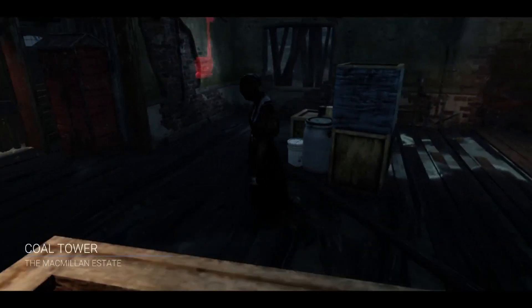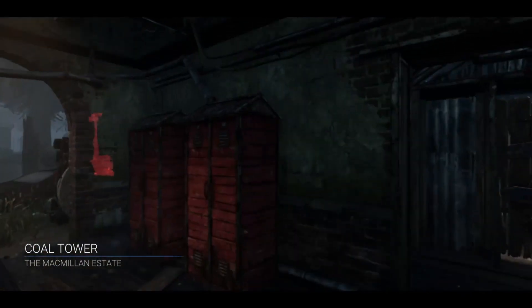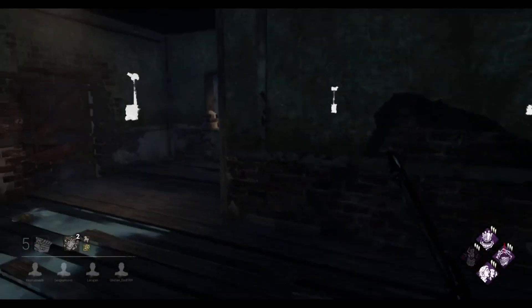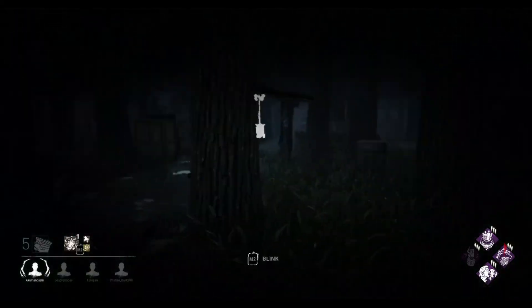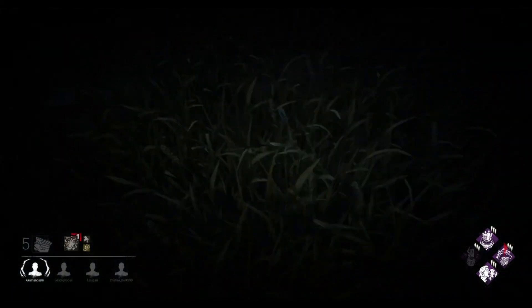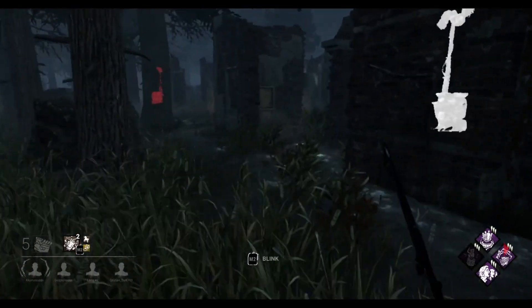We're spawning in on Coal Tower at the Macmillan Estate. This is actually a classic map I think used in tournaments a fair few times, from what I've heard anyway — I'm not really a tournament player of course. So I'm just blinking towards my corrupt generator zone.